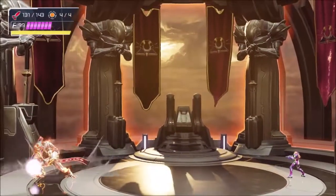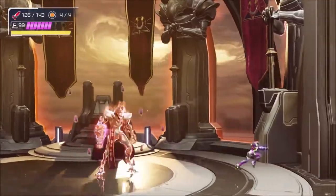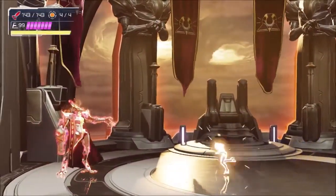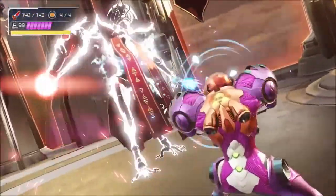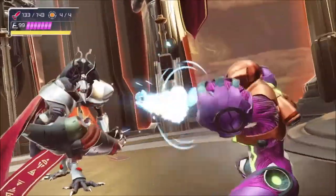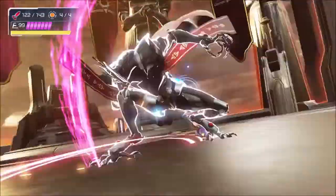Raven Beak can also shoot a black orb in Samus' direction. This can be easily dispatched by firing four well-aimed missiles at the projectile before it reaches you. After taking enough damage, Raven Beak will eventually start glowing a golden hue. Once he does this, watch for his taunt because immediately after he motions with his hand, there will be not one but two parry opportunities. If you nail the parries, you'll make it to phase 2 in no time.